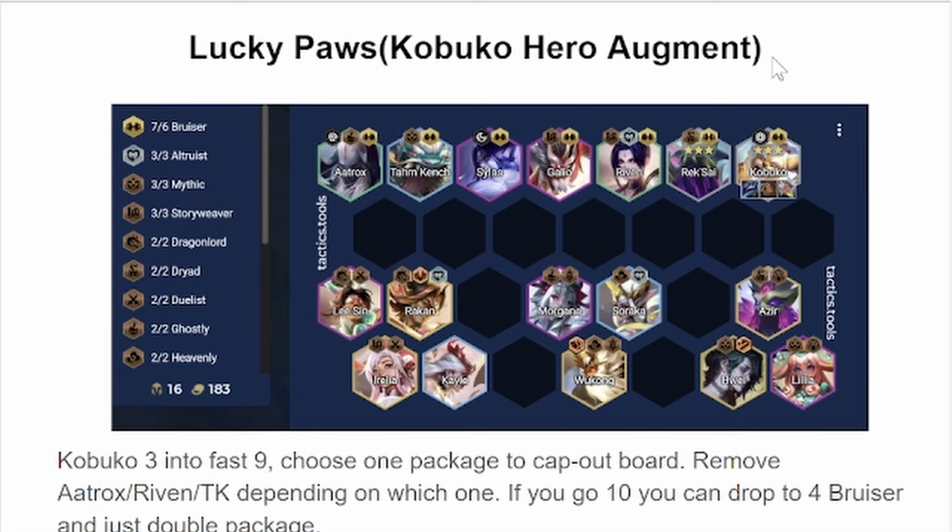If you want tankiness, Dragon's Claw and Bramble Vest are probably mandatory, and then Redemption is probably a solid third item. You can also go Steadfast Heart. If you have a good Ink Shadow item, which I'll talk about later, that's also another option.